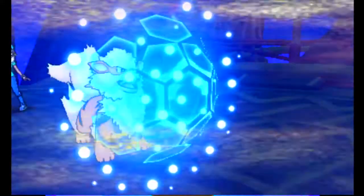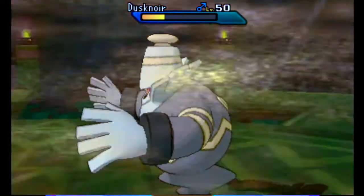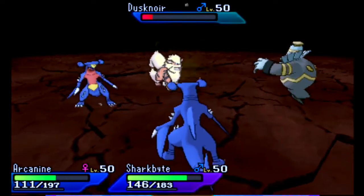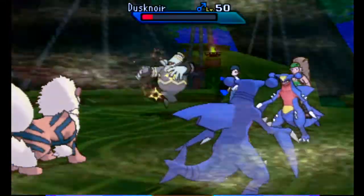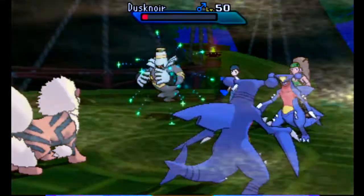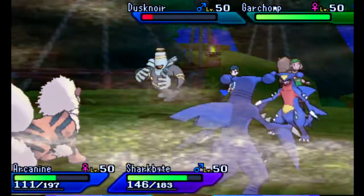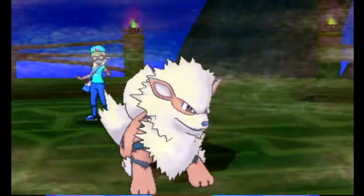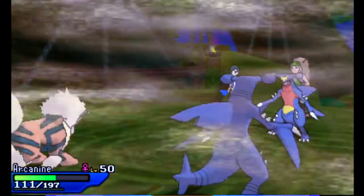Coolball uses Protect again because we think that Earthquake is coming. I'm going to try to hit the Garchomp but I hit the Garchomp on our side — that's very unfortunate. But the Earthquake is going to hit the opponent's Garchomp and Coolball is protected, so I'm glad he used Protect. However, the Dusknoir is not dead yet and I'm pretty sure it's going to use Pain Split again. The Garchomp uses Protect again and I go for an Outrage on the Garchomp. Then Coolball goes for Flamethrower which finally KOs the Dusknoir — it finally goes down, thank goodness. That menace.